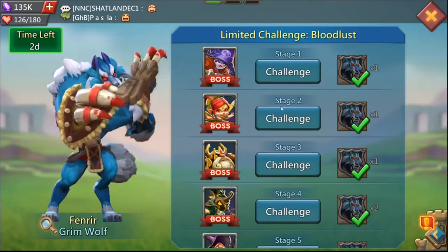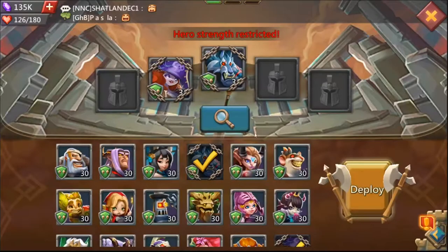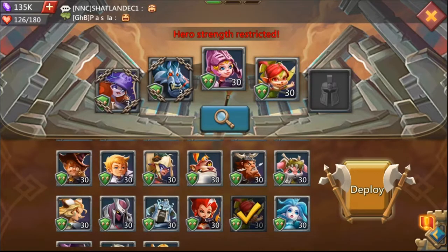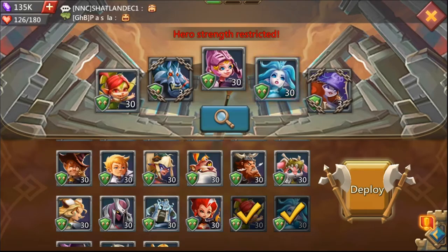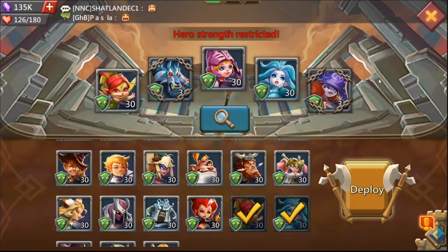For stage two, I was able to complete it with Rose Knight, Prima Donna, and Snow Queen. The reason this works is because we have double the healing on full auto, as well as the shield and card control provided by Snow Queen. Running this lineup on stage two will give you the win on full auto.